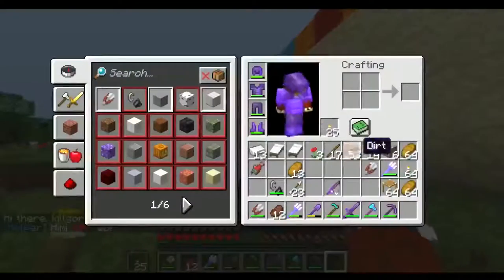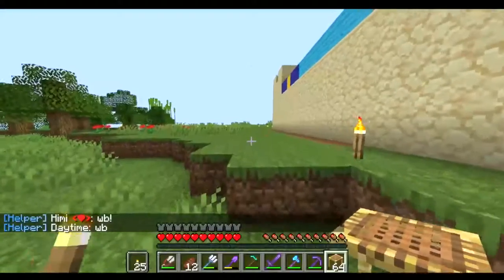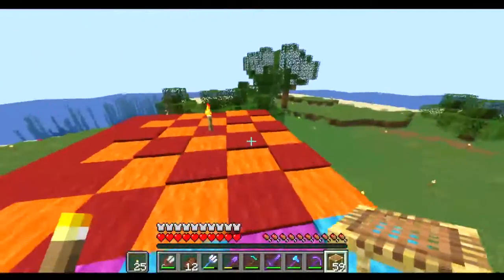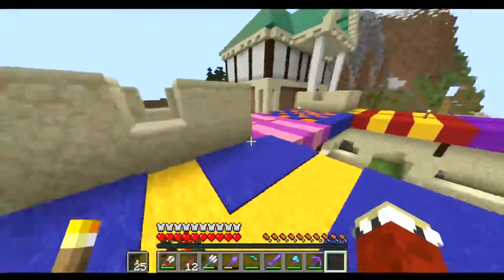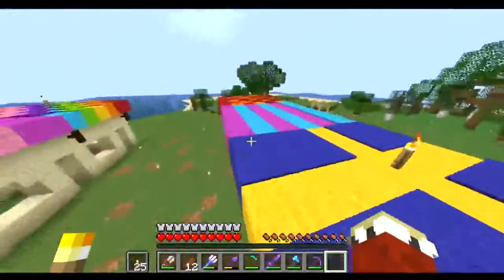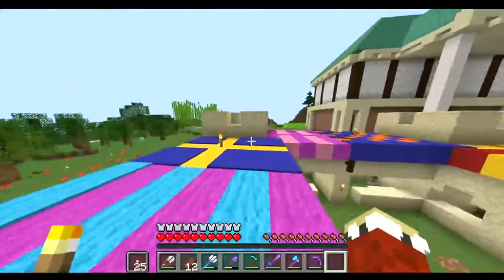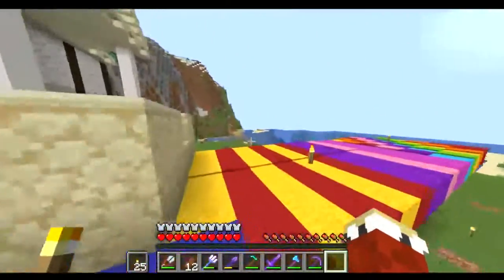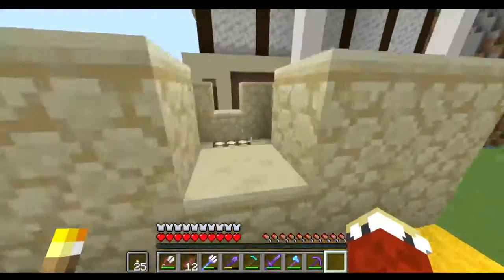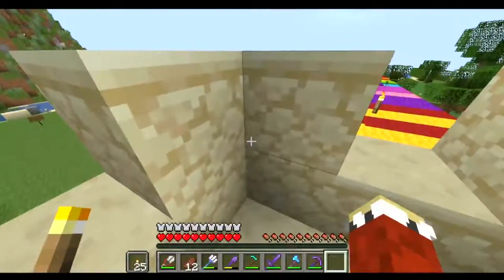If we go up here, I may need to get my scaffolding out. If we look up here, all these roofs are different colors. I tried to add carpet to almost all of them, however I ran out, so this is as much as I could get. And these towers hold a special surprise — some redstone, if you will. Let's take a look inside.